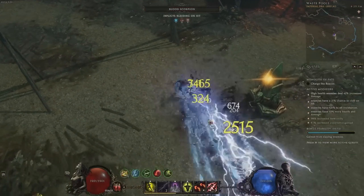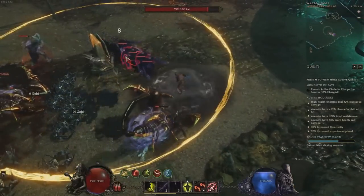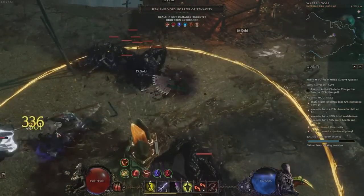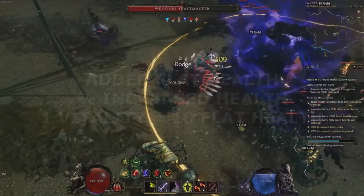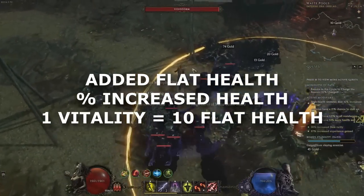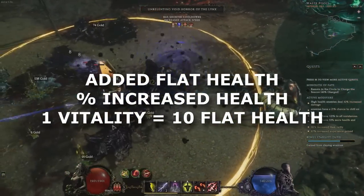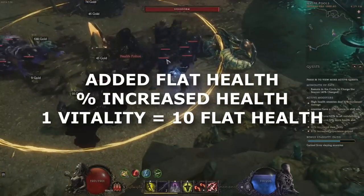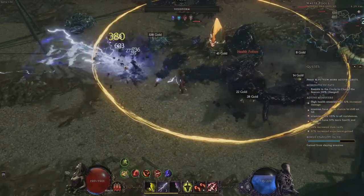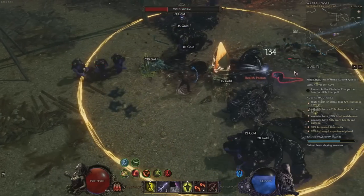Defensive skills or mechanics are at the top of the list. Every class has one or several powerful defensive skills or mechanics, like Flame Ward on the mage for example. These are often the most impactful things for your survival, so use them and use them well. Next up: added health, vitality and percentage increased health. Anywhere you can get increased health percent you should, though this tends to not be until endgame. While leveling, flat health and vitality are sufficient.